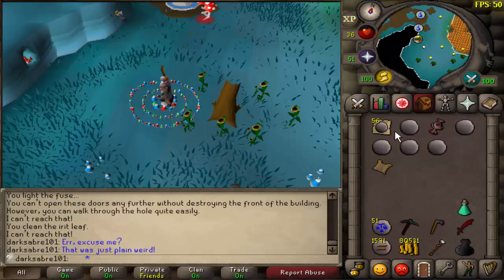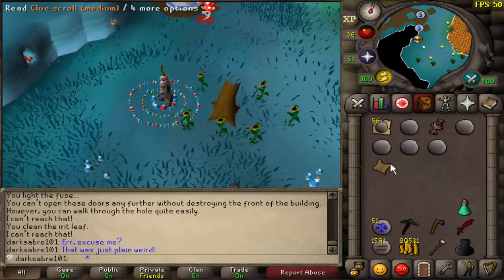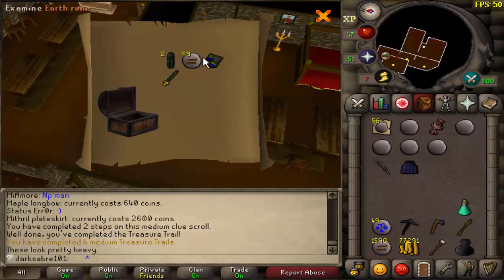While farming for talismans from abyssal leeches, I got a medium clue scroll, which is a first. Let's finish it off. That was a quick clue. Another heraldic shield, which is useless to me.